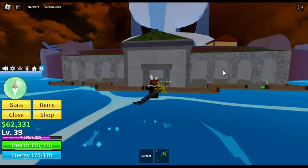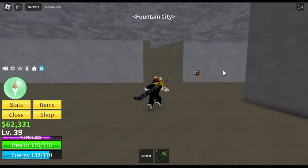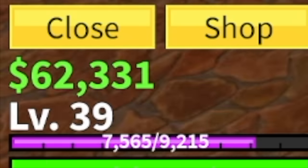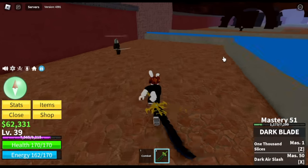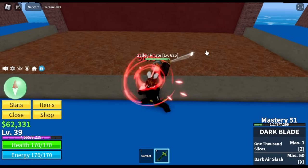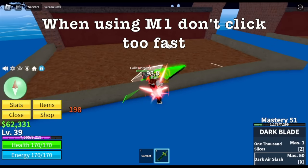Additional tip: when you unlock the dark air slash, you can now head to Fountain City. Check the money — this character is rich, 62,000 at level 39. My technique here is the galley parrot — just lure one to the wall and do the wall strat. When you see your M1, don't click too fast.